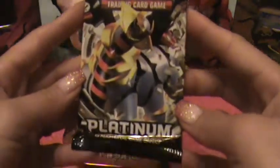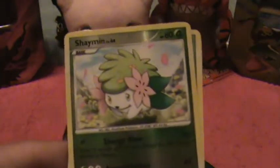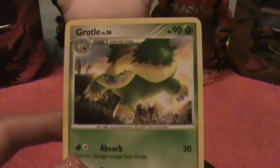Here's the first pack — Platinum. Here is a Hunchgro, Mischievous, Psyduck, a Trainer card, another Trainer card, a Shaman Reverse Holo — that's cool — and a Scyther. A Stadium card, a Wartortle — that's kind of pretty — and a Grotile.